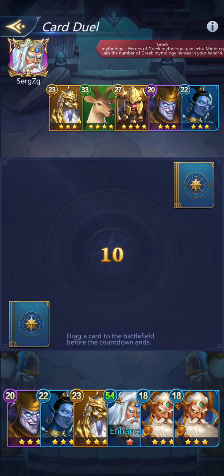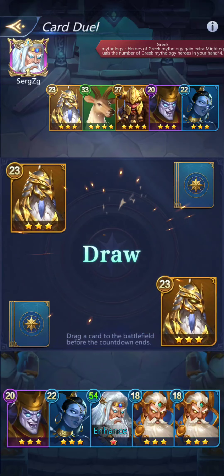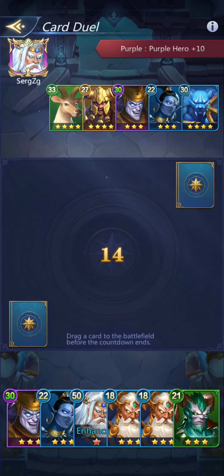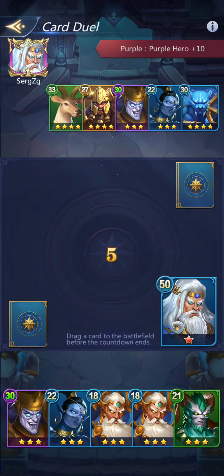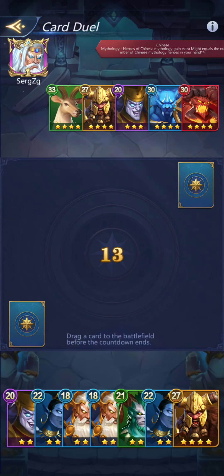Greek mythology gets more points, but I don't really feel the need to lose Zeus yet — let's try him and see what they put up, maybe I'll get lucky. And again they matched me — interesting. Apparently this person thinks very much like I do. Purple heroes — yeah, I'm just going to go ahead and throw Zeus up there because I want us to win. Mythology boost.